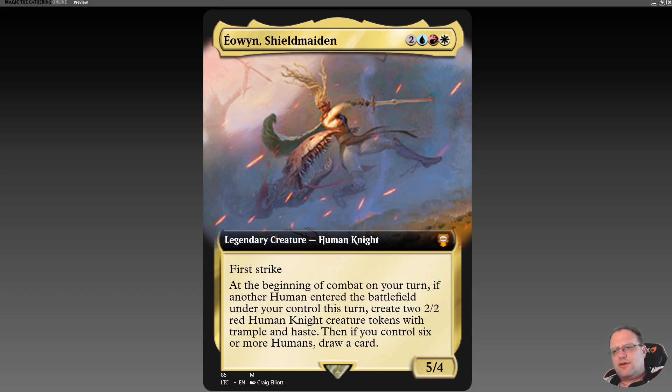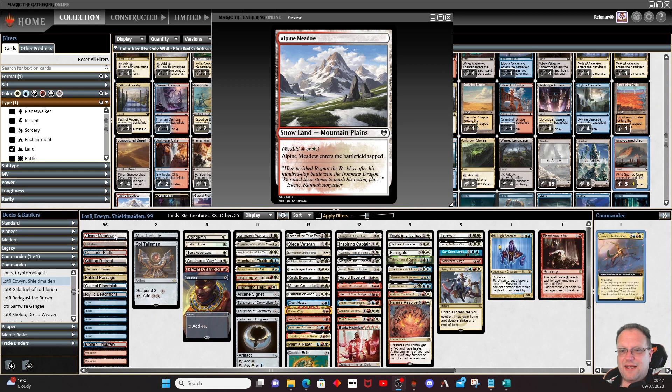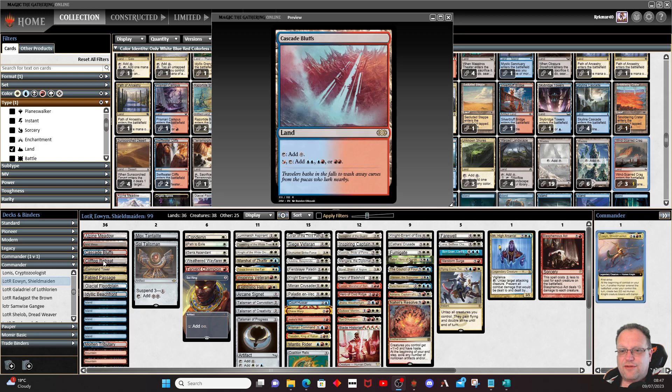Eowyn herself plus the tokens she makes gives us three creatures, so we only ever need three other humans in play. If we can make them knights as well, we've got some synergies going on. Let's see what we get — mana base first.